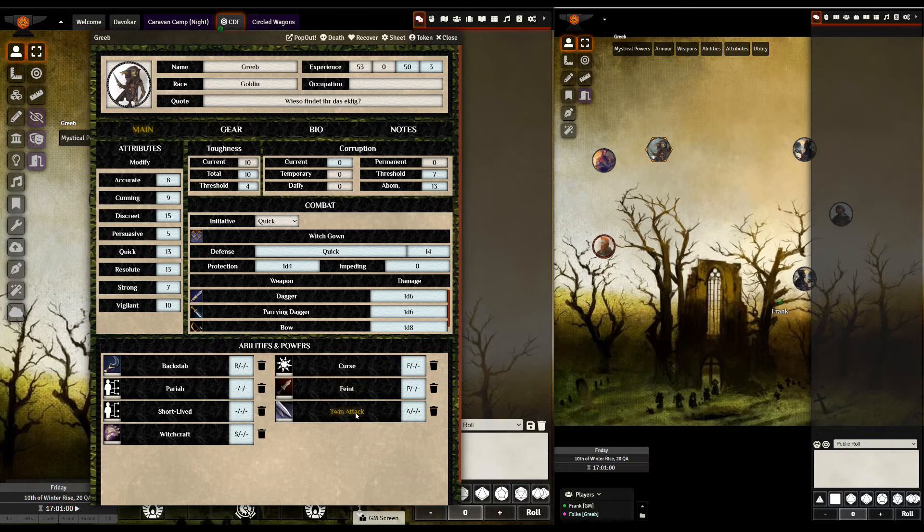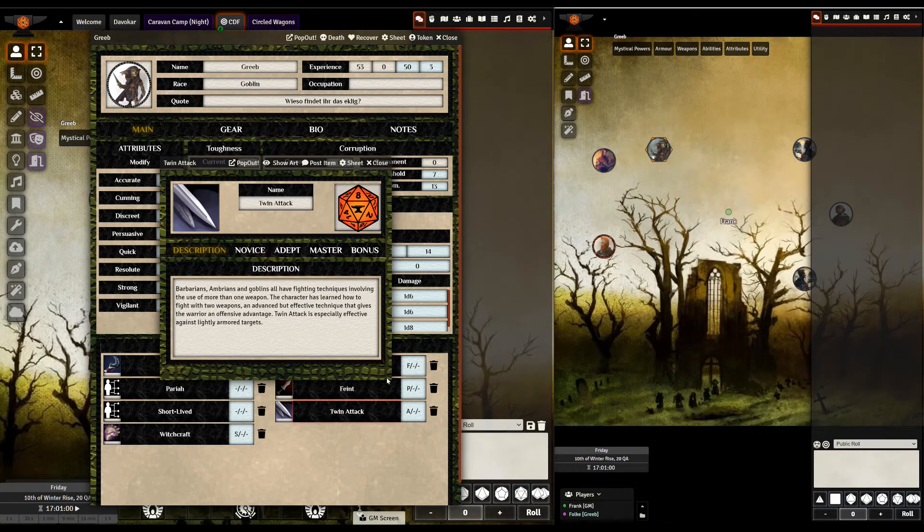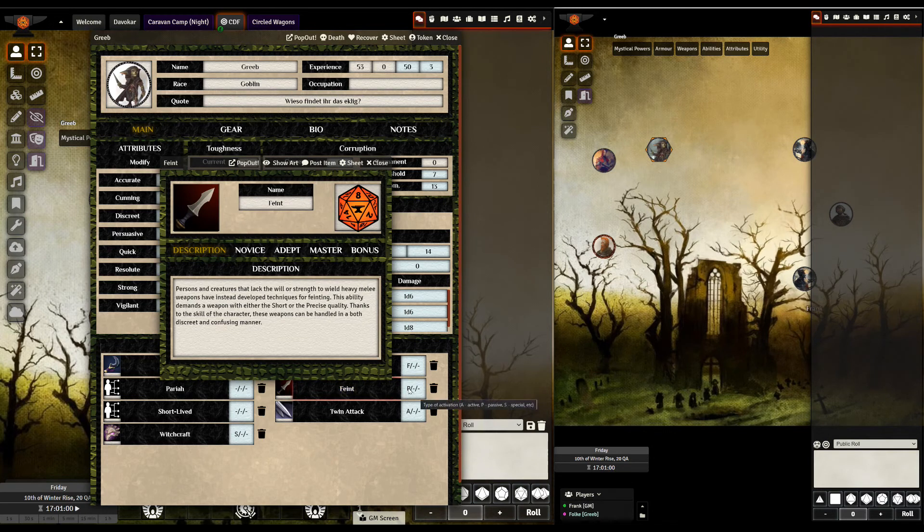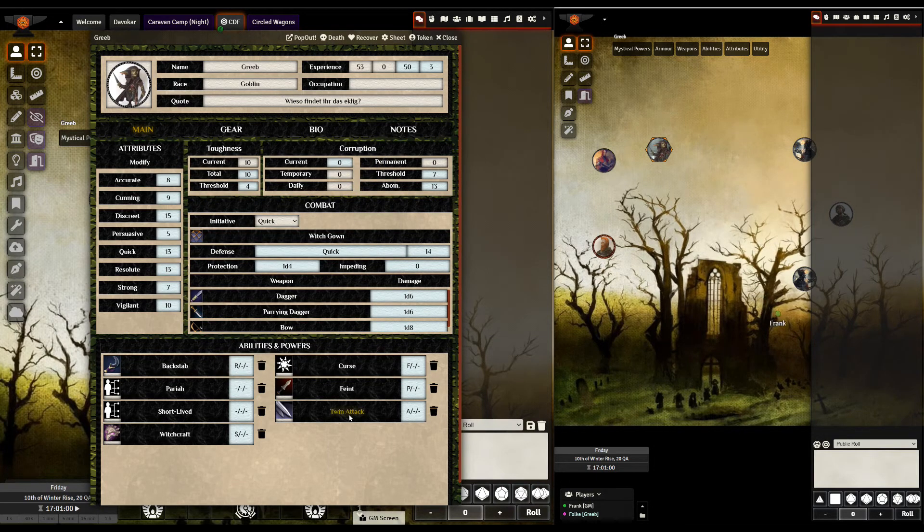If you look at Feint — he's got it on the first level, it's a passive action. It says the character can choose to attack with Discrete instead of Accurate when they have a short or precise weapon, and this goblin has got that. He's got a dagger and a parrying dagger. So together with Twin Attack and Feint he can attack twice in a round when he's close up. He's also got a bow, but the bow uses Accurate to attack, which is eight — so that's a lot worse than Discrete, which would be 15.